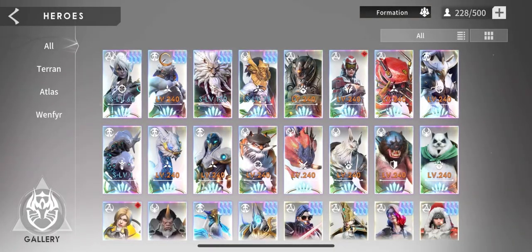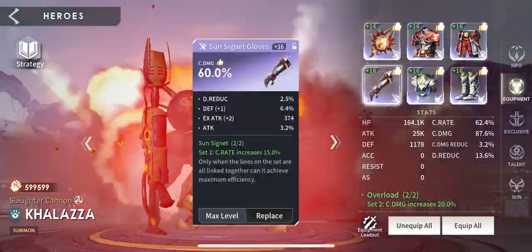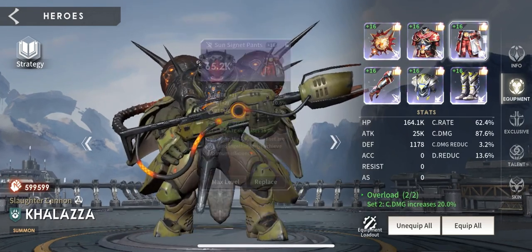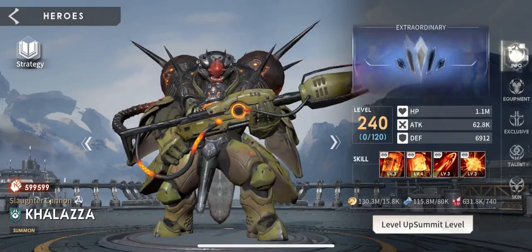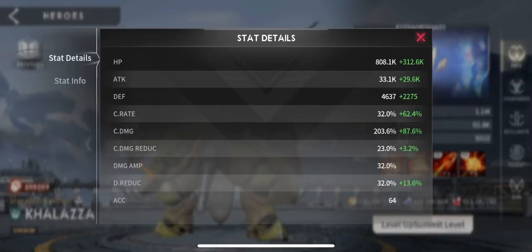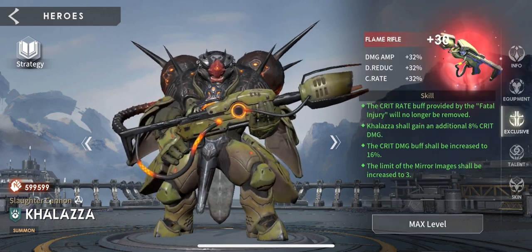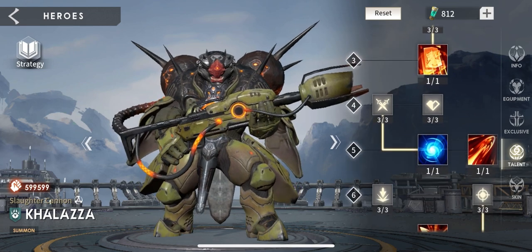Next is Kalaza. He's using crit rate and crit damage gear. I have a little bit higher crit rate on him than what's needed because he's got increased crit rate from his exclusive and his skills. I'm using crit damage gloves, attack boots, and attack helmet. He is EX-30, giving him an extra summon — he does a lot more damage that way.